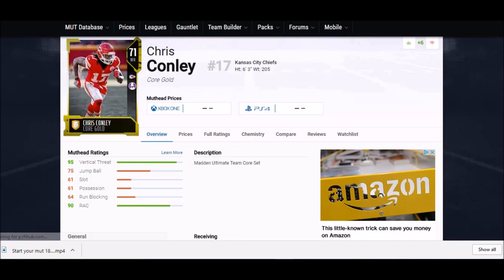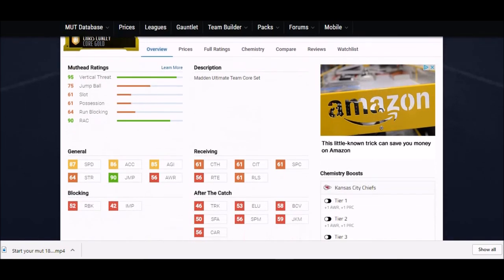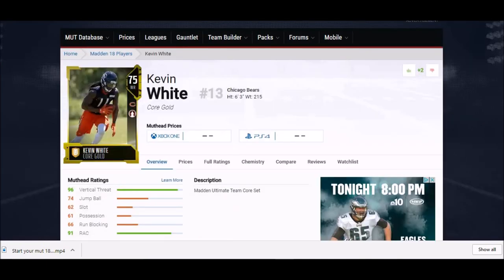One of my personal favorites — Chris Conley. I used him a lot in salary cap mode. He had a silver card last year and was great. At six foot three he's one of the fastest receivers you can get with size: 87 speed, 86 acceleration, 85 agility, and another green stat — a 90 jump. Six foot three with a 90 jump is a monster. His catching stats are in the 60s though, so he needs some separation, but once he has it he'll be outstanding.